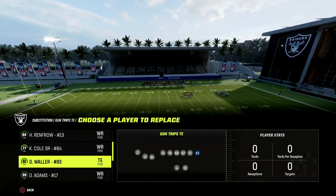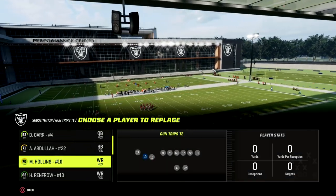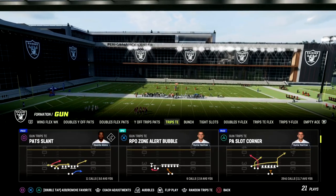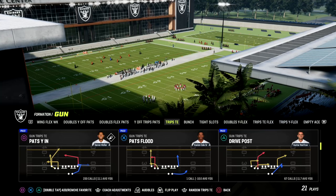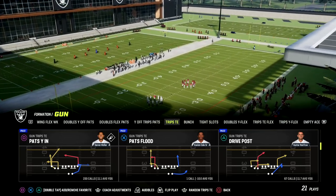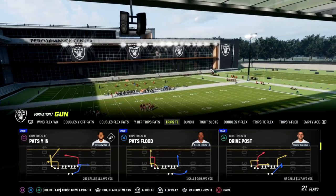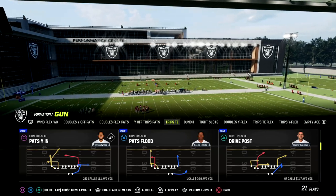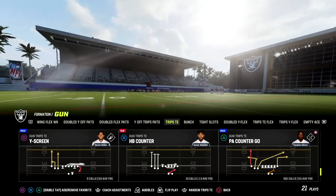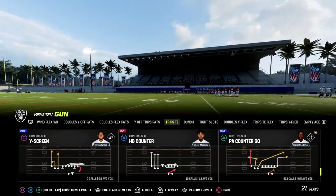This comes out of the Trips Tight End formation. If you want to get my full Trips Tight End offensive ebook, make sure you join our Patreon — I'll put a link in the description below. For just ten dollars you can become a member and get access to all of our Madden 23 offensive and defensive ebooks, plus all updates and new ebooks while your membership is active. But you can run this out of any play in the formation; I like PA Kinda Go the best because of the play action blocking.